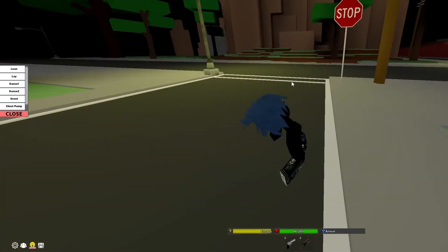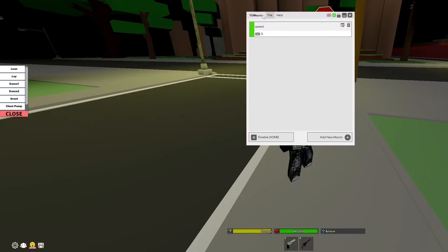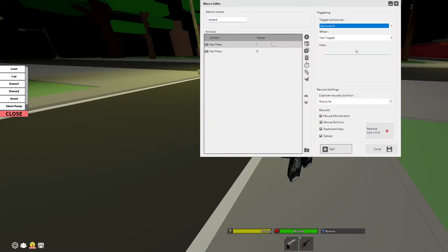Now I'm going to be showing you my macro settings. The macro I use is TG Macro - I'll probably put a link in the description with a tutorial on how to install it. So this is my macro settings, I'll show you how it works.